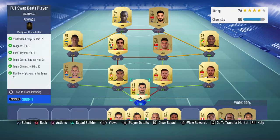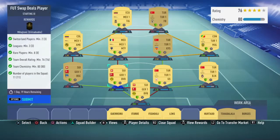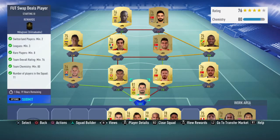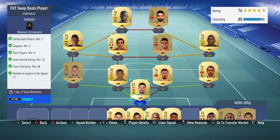Basically the way I'm going around this is my two Switzerland players are based around the German league. We're going with Bürki and Akanji, both Dortmund players, so they have pretty good links between them. At left back we've used another Switzerland player called Lustenberger, and that's three players from the Bundesliga done.